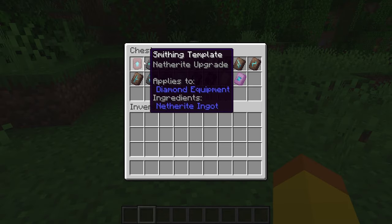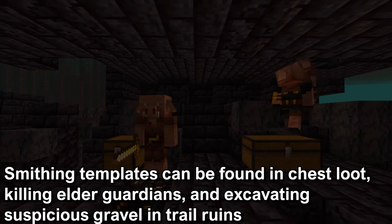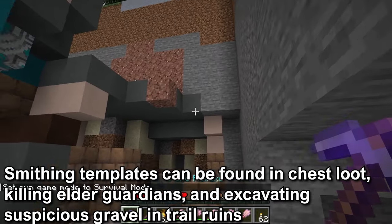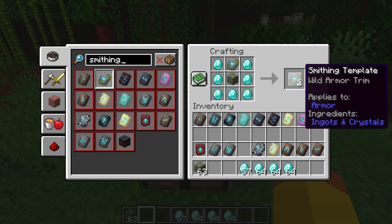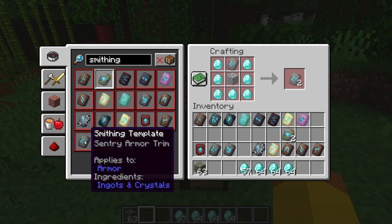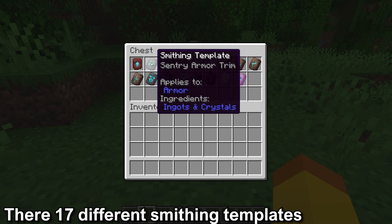The smithing template is a new item in the 1.20 update. Smithing templates can be found in chest loot and structures, by killing elder guardians, and by excavating the suspicious gravel in the new trail ruins. Each time you use the smithing table, it will consume the smithing template. The smithing template can be duplicated in the crafting table with one smithing template, a block depending on the template, and seven diamonds. There are a total of 17 different smithing templates.